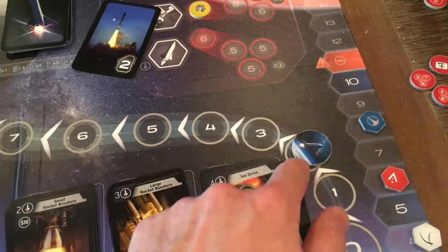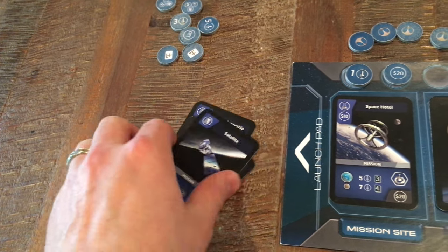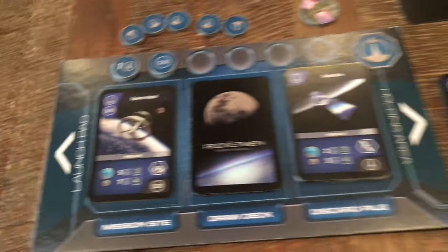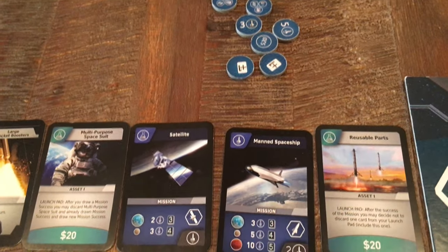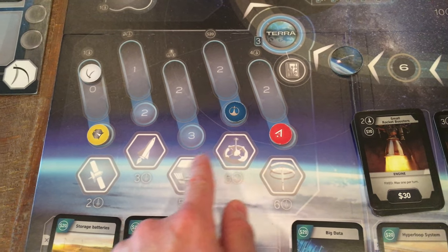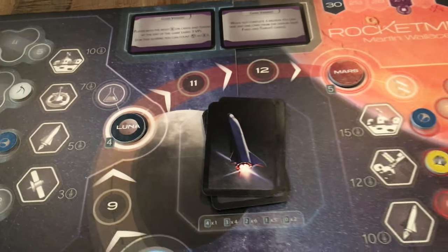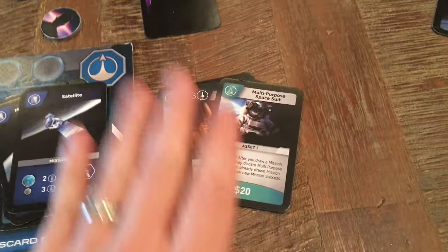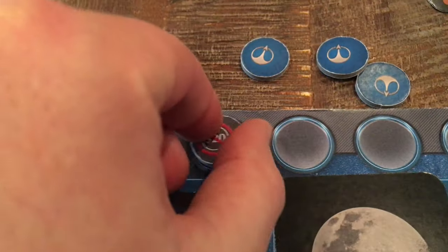Cards in your holding area are placed in your discard pile. If you fail by drawing the last card without reaching the destination, you must discard all launch pad cards, though you may keep the mission card. Your turn also ends immediately on a failure. No cards can be played from your hand during launch — only cards in your launch pad. At end of turn, move all holding area cards to the discard pile, refill your hand to your hand size, flip used tokens to the color side, and move any lowered display cards up.